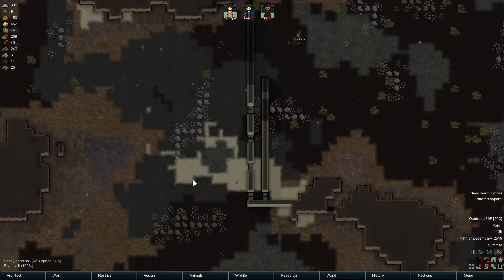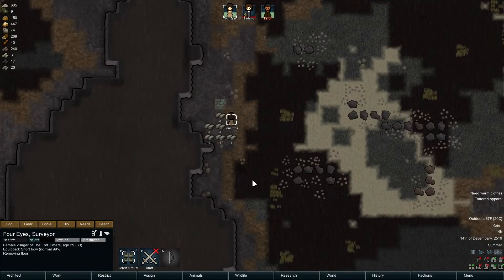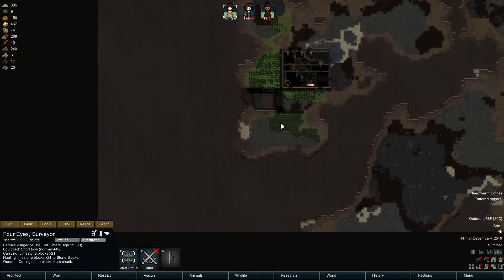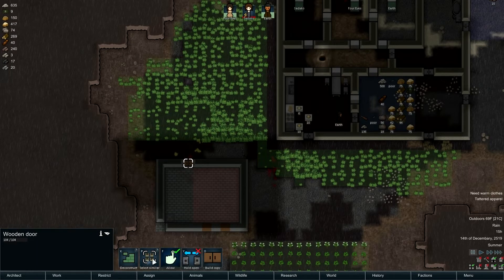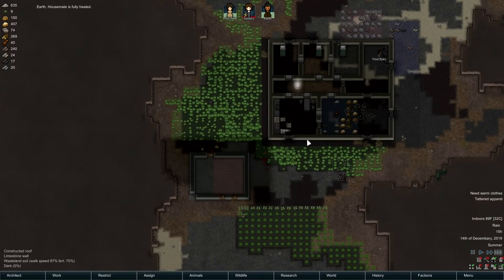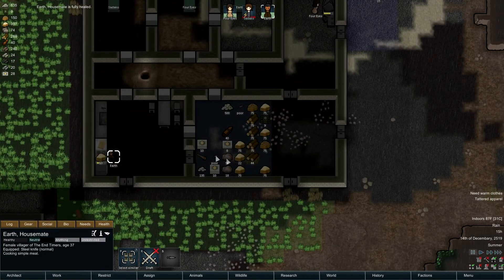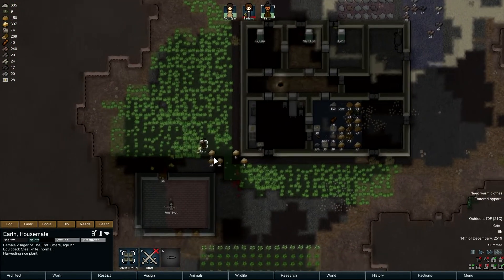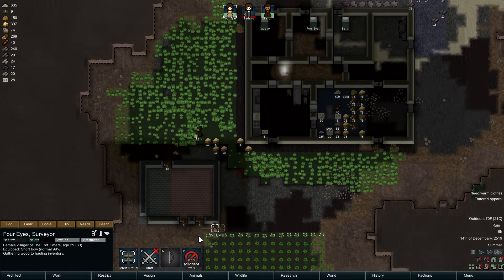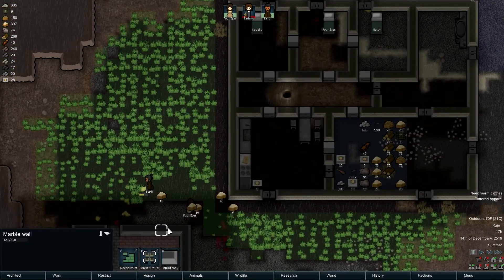First we need steel, so we're gonna have to have her go mine steel. She's gonna carry it back too. I think we're gonna deconstruct these things, mostly because we need as much wood as we can possibly get. Earth is fully healed - Earth has made way more meals than we're gonna eat. We just got a bunch of extra wood back, and then we can rebuild that out of marble - beautiful.